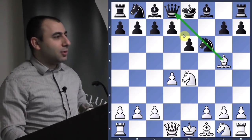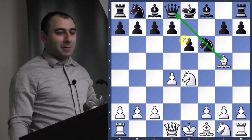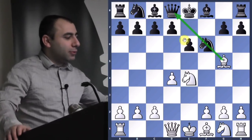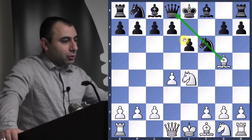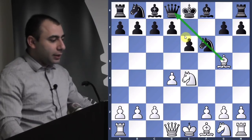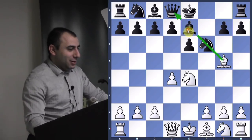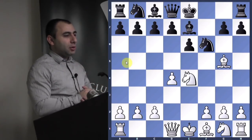Remember: relative pin, absolute pin. It's almost always a good idea to develop and pin at the same time. Of course, if he takes the knight, we just take the queen — very nice for us. Now bishop e7. What is black threatening after bishop e7? Can we just do anything, or is he threatening something? He's threatening the knight — he wants to take the knight because he is no longer pinned.